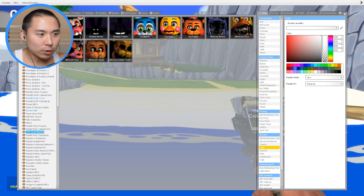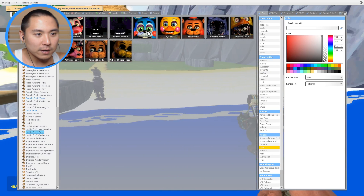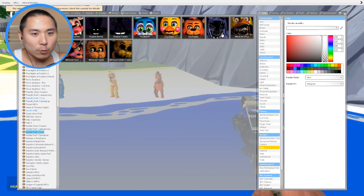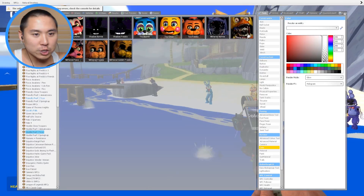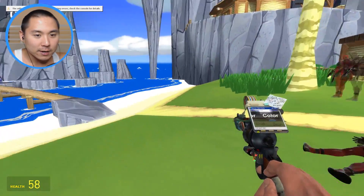We're setting up some hostiles, starting with the toy animatronics and working our way up. We got Mangle, Shadow Bonnie, Shadow Freddy, Toy Bonnie, Toy Chica, Toy Freddy, Withered Bonnie, and Withered Chica - hurry, hurry before I die!